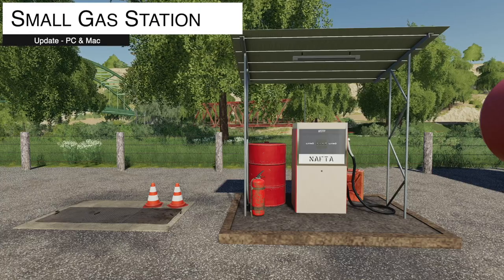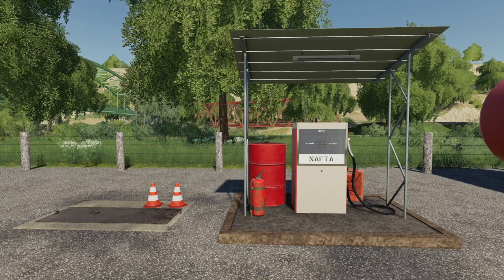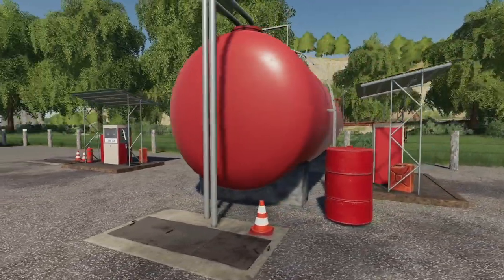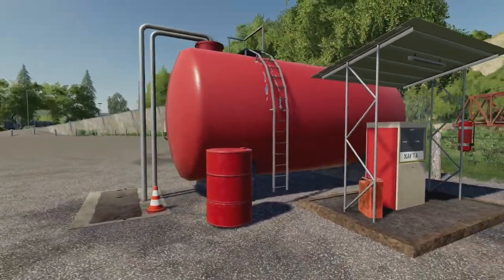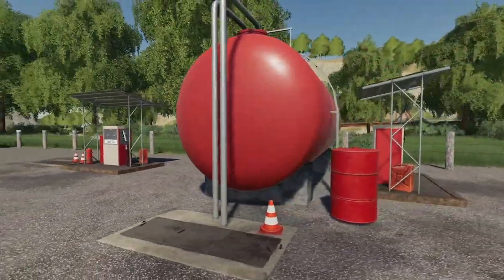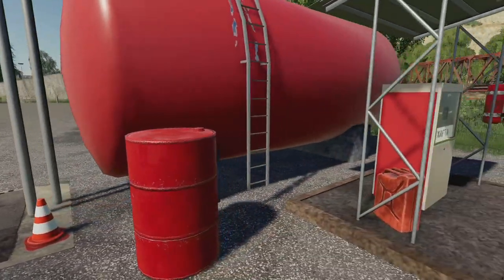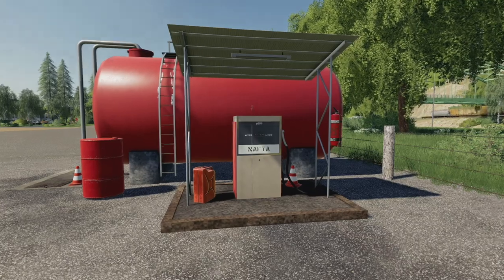Your last mod update for PC and Mac is the small gas station, version 1.003. Fixed the snow on the roof and added a version with a tank. Now there's a massive version with a big tank on it — makes it more realistic since the tank is all above ground instead of having an invisible tank below ground. Works just like a normal fuel station — pull up, fill up, and you're good.